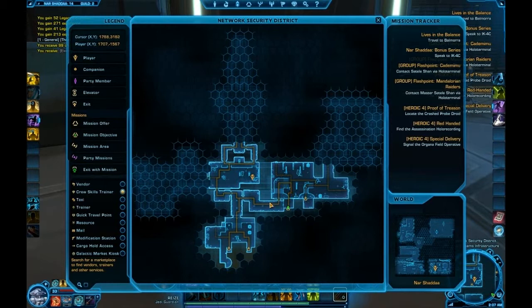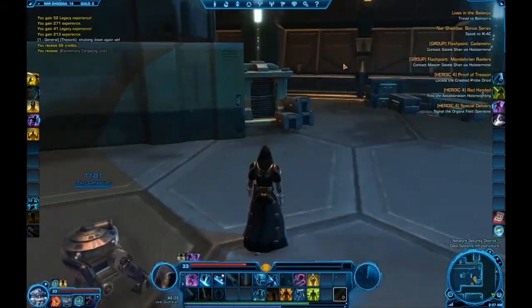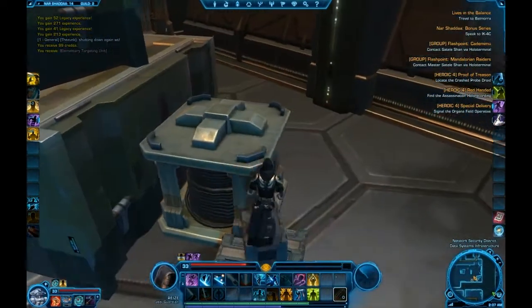We're going to follow this path here, down here, through this hallway, into this room, into the corner here, where the coordinates are roughly 1,700 to 3,000.